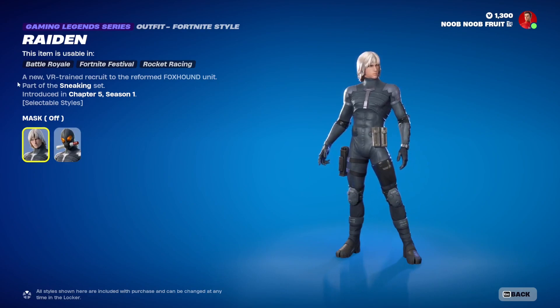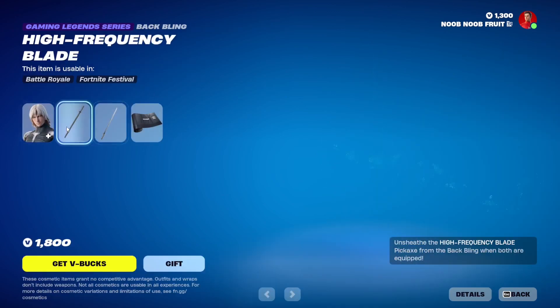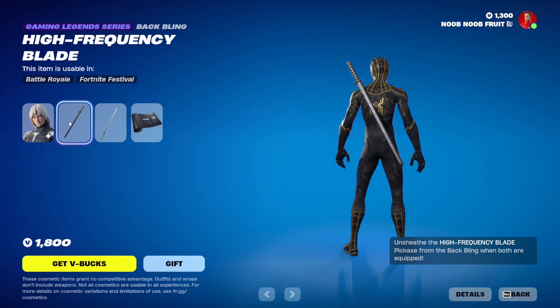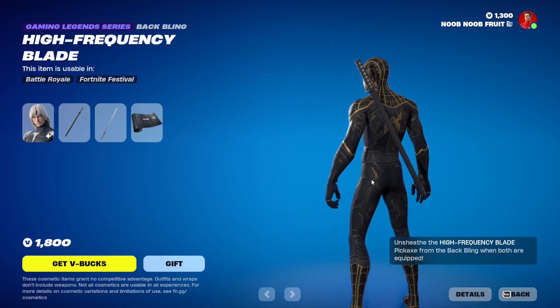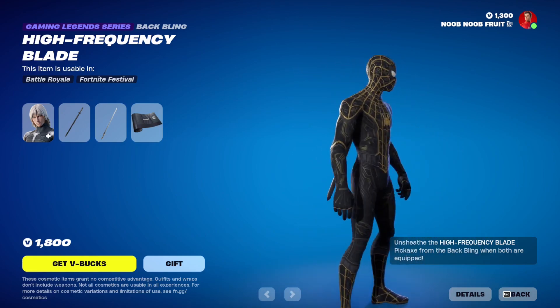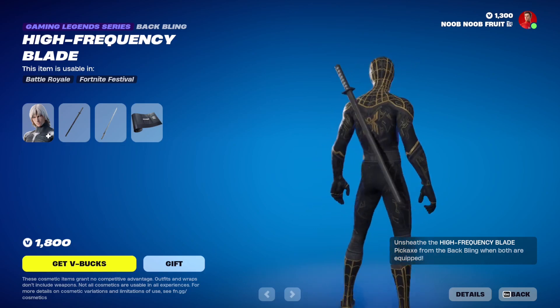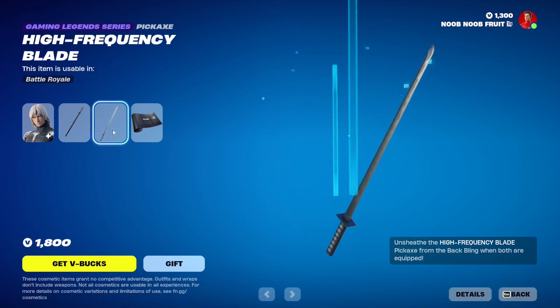The description reads: 'A new VR-trained recruit to the reformed Foxhound unit' — pretty cool. Then we have the backbling, which is a pickaxe — it basically unsheathes a katana from the back. It's a very long katana, one of the longest in the game. Super dope — you guys know I'm a sucker for katanas, so this is a W for me.